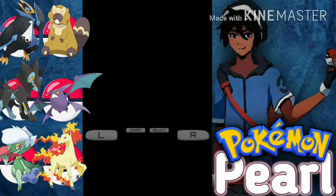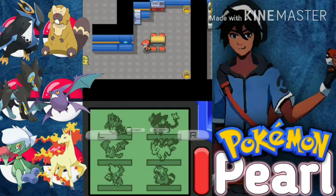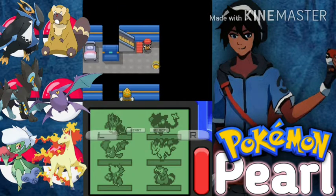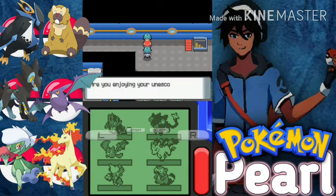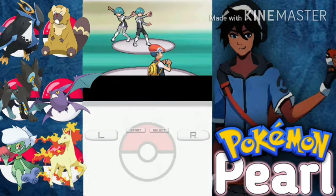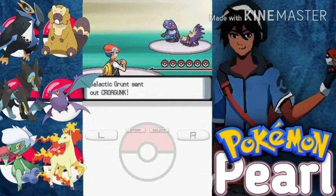Let's go to the upper one — nothing, just a decoy. Let's go to this one now. Let's do this doubles battle. Oh, five Pokemon — Croagunk and Stunky.